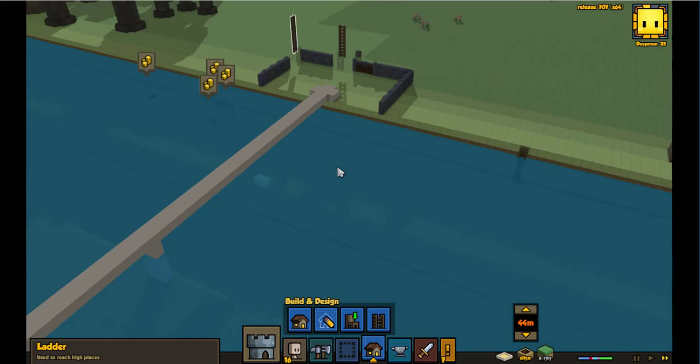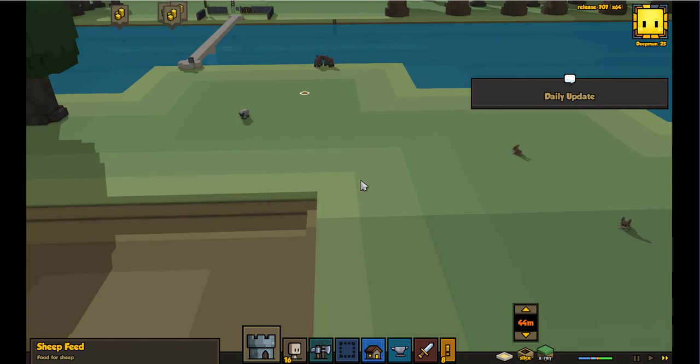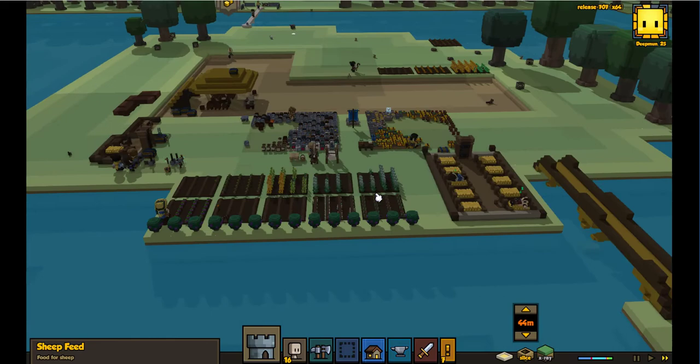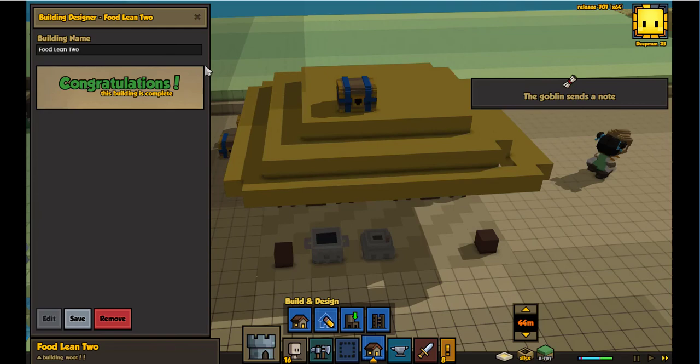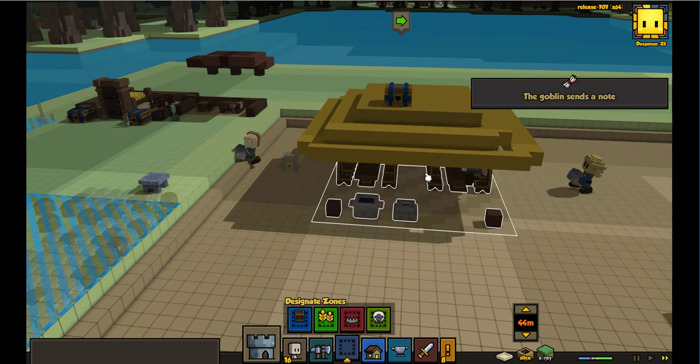We've got pet bunnies, lovely, and pet sheep — and there's some sheep feed in the middle of the plot for them. Daily check — not enough food, not enough net worth. We'll get it next round maybe. Well, thank you so much for watching — do subscribe if you want to see more. Why do they keep doing that? Remove, remove please. Somehow it added to a build project. Engine error — closed permanently. All right, we will catch you in the next one! Thank you for watching and as always I will see you in game.